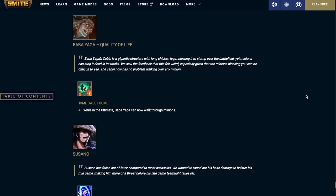Baba Yaga is receiving a quality of life change. This god came out so long ago and they're still finding little bugs and ways to make her play smoother. Her ultimate, Home Sweet Home — while in the ultimate, Baba Yaga can now walk through minions.